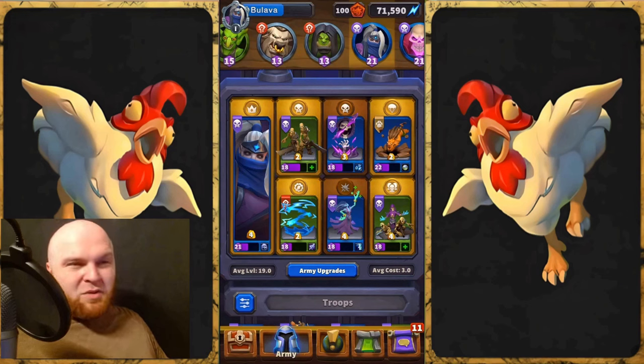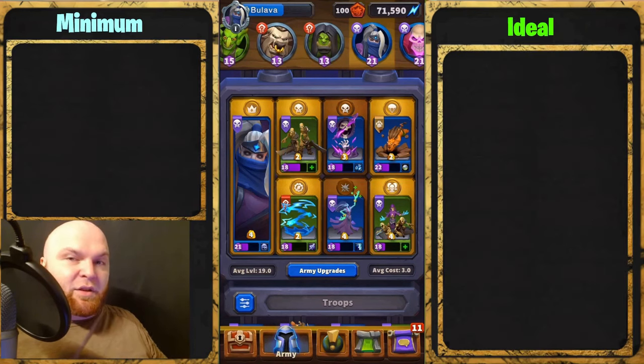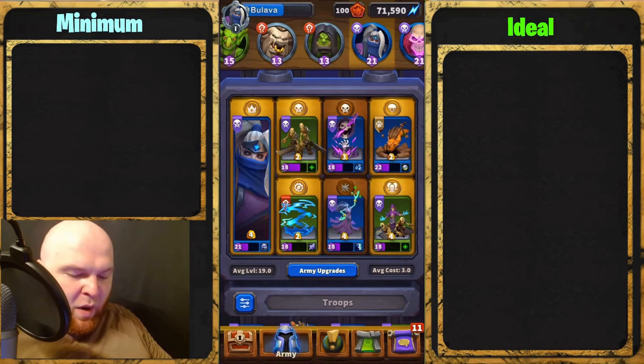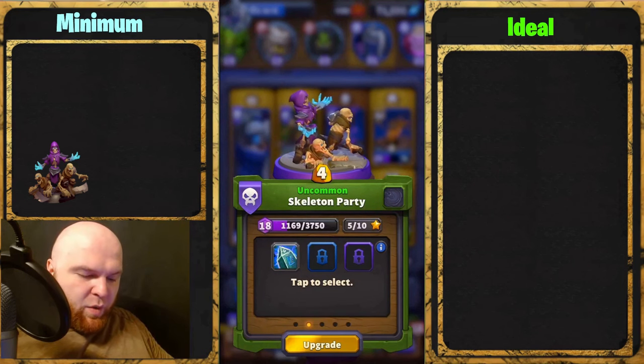It's easy to execute. I'm going to show you the minimum you need to make this combo work and the ideal deck to make everything synergize. Number one: Skeleton Party with no talents — this is the minimum, no talents, just a Skeleton Party mini.